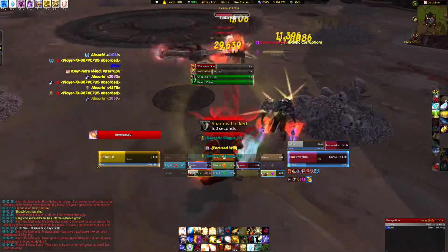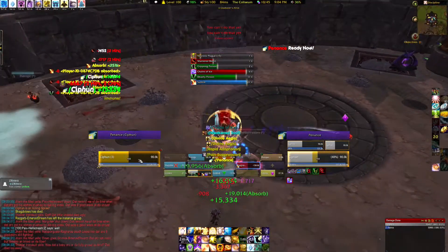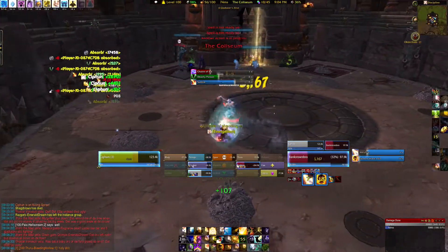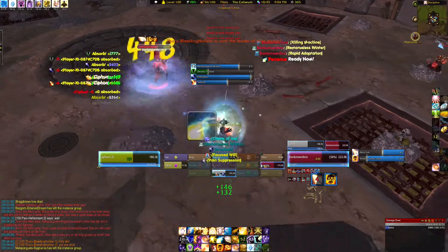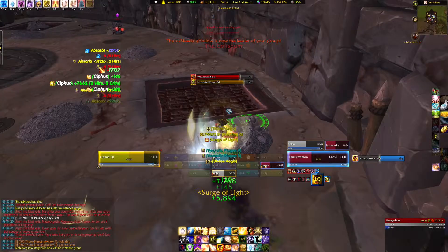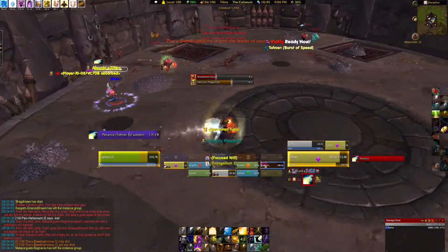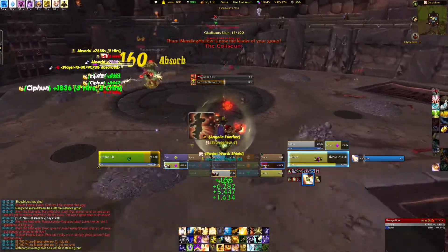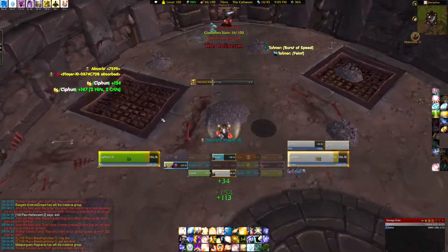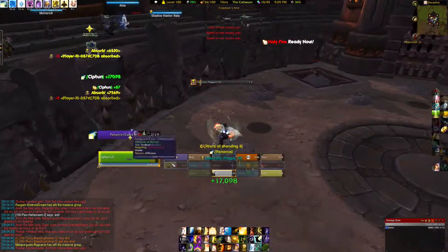One thing I like to do here is cast Dominate Mind. The main reason I have that spell in the Highmaul Coliseum is because it's a shadow spell, and I need my holy spells to keep me alive. It gives me a worthwhile spell to cast that's not going to lock me out of my heals. If you're a hybrid class or a class that has heals on a different type of spell, definitely throw in those damage spells, CC, or whatever won't coincide with your healing spells — that way you can get locked out of damage but still heal yourself up.